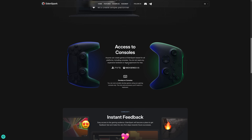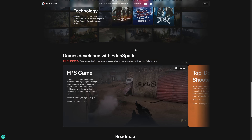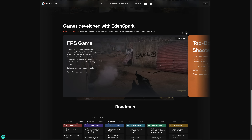That, ladies and gentlemen, is EdenSpark. You get access to the consoles, you get instant feedback, people can play with it, and it is built on the Dagger Engine. They've built some prototype games using it — I think this is actually using the assets from that demo level.